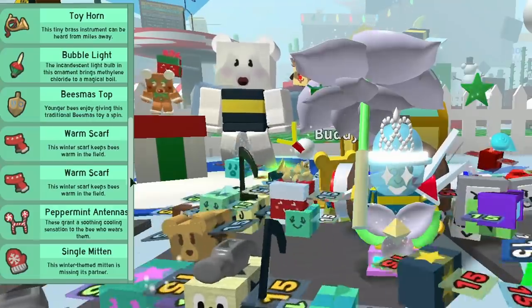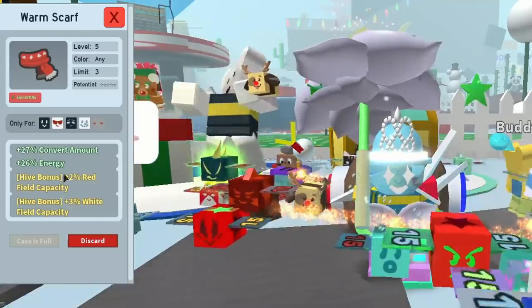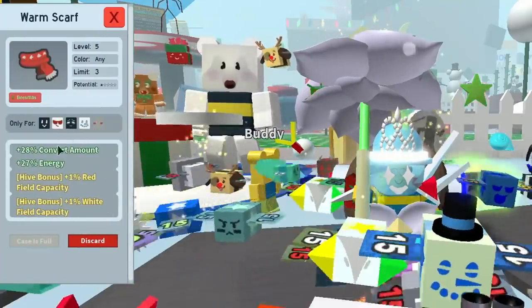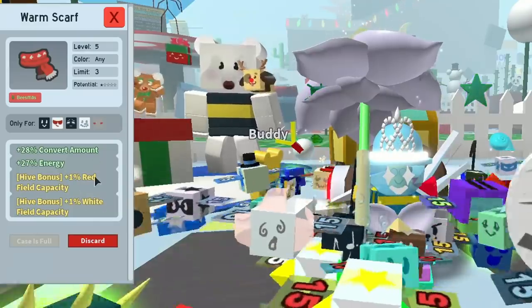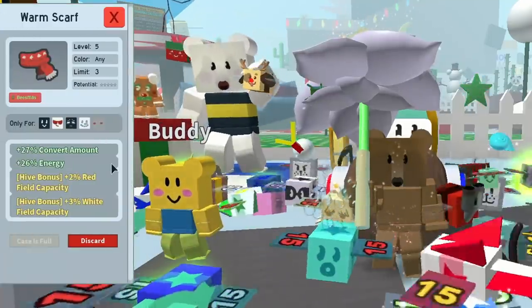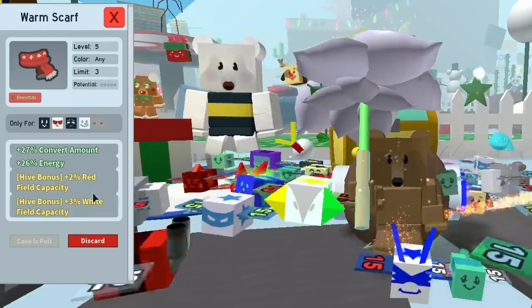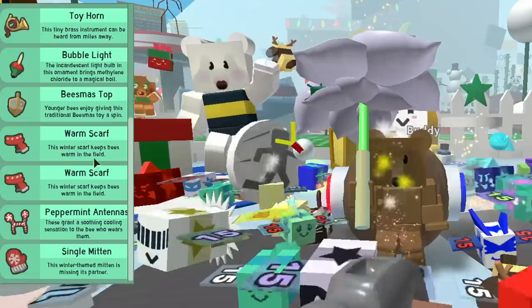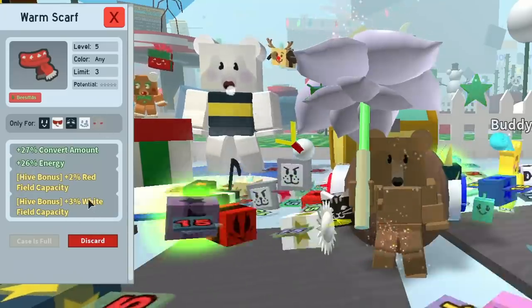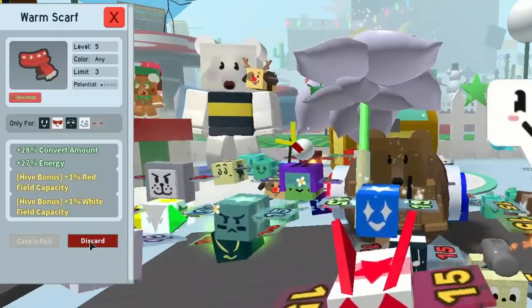First, we need to get rid of some stuff. If I click on this warm scarf and compare it to another warm scarf, I notice this one has a better rate: 1% field capacity, 1% white, 28 convert amount, 27 energy. The other is 27 and 26, but has better field capacity. You have to decide which one to keep. I prefer the field capacity, so I'm going to discard the other one.